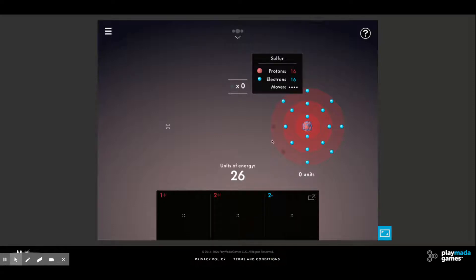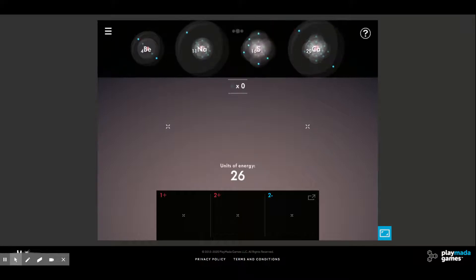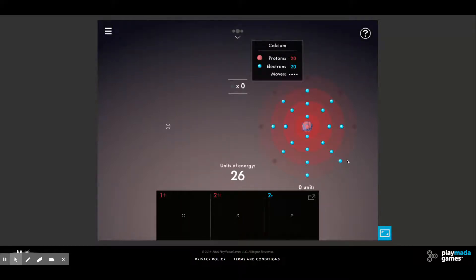If we look at sulfur, sulfur has six valence electrons in its outer shell. It's only going to need to gain two in order to have a full valence shell, so it will be a negative two. Then we have calcium — calcium has two valence electrons in its outer shell. It's going to lose those two electrons in order to have a full valence shell, so it will be positive two.